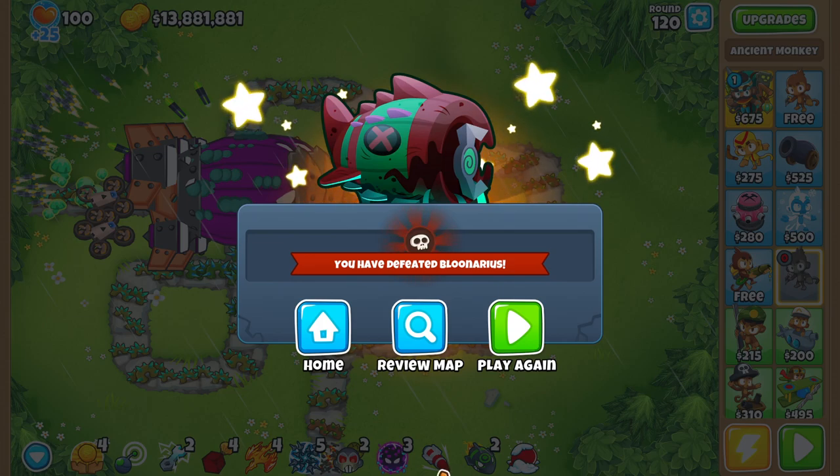Even with almost 14 million dollars. I hope you guys enjoyed today's video of BTD6. This mod might be a slight bit overpowered, but it's fun to use, so you guys definitely should check it out — play it for yourselves. The name of the mod is Ancient Monkey — it's on GitHub. Highly recommend you guys check it out. If you guys enjoyed the video, please leave a like and subscribe to the channel — it would mean the world to me, it doesn't cost you anything. Hope to see you guys in the next one. Take care, bye!